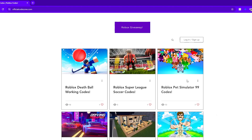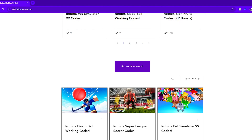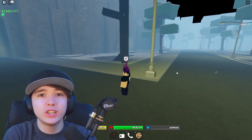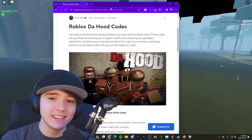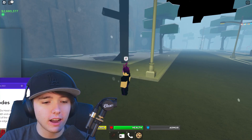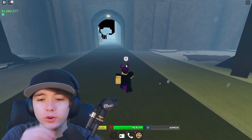The website is officialcodezone.com — it is in my description down below and you can copy and paste these codes straight into your game. It's a very useful site. Without further ado, let's get back into the video. Check out officialcodezone.com because that is where I'm pulling all the codes for this game — you can just go to the post and copy and paste the codes right into your game.